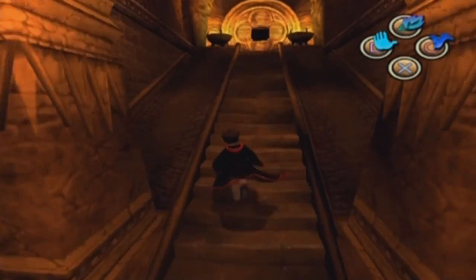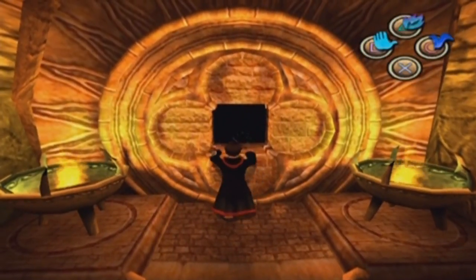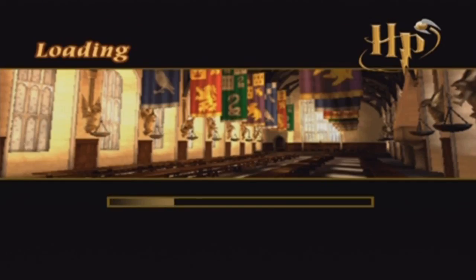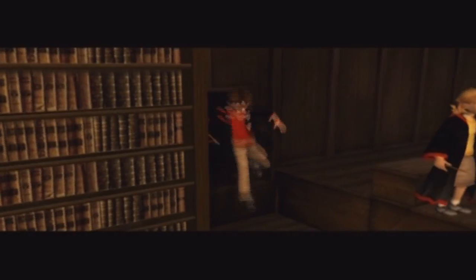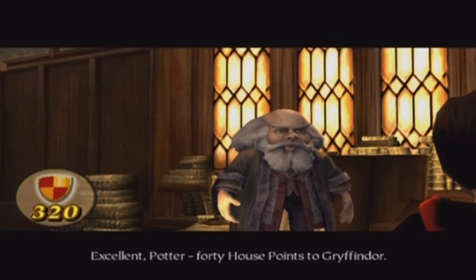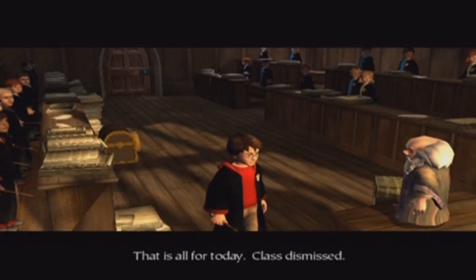But that was the Charms class and also the Incendio spell challenge. We'll now return to class and receive house points from Flitwick. Excellent, Potter. Forty house points to Gryffindor. That is all for today. Class dismissed.